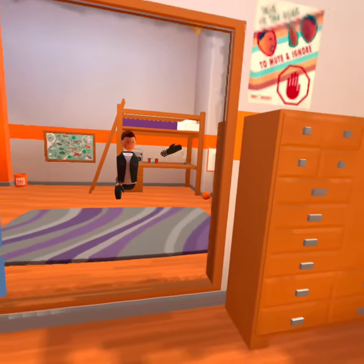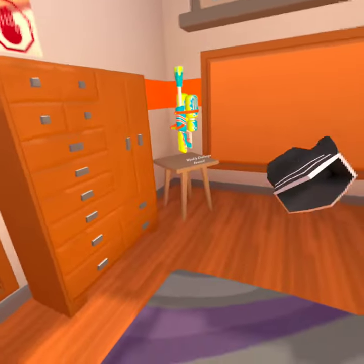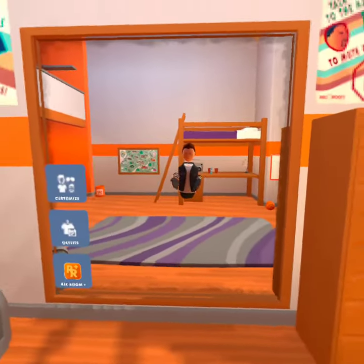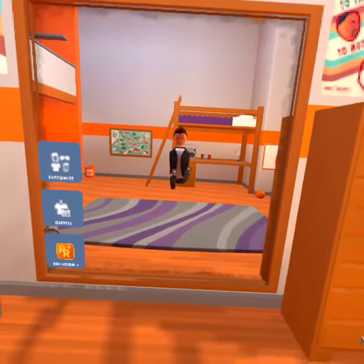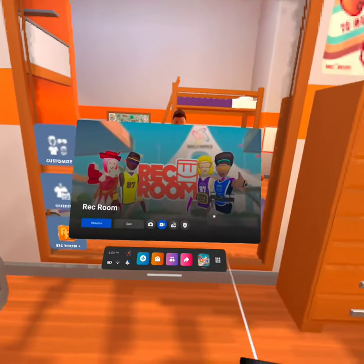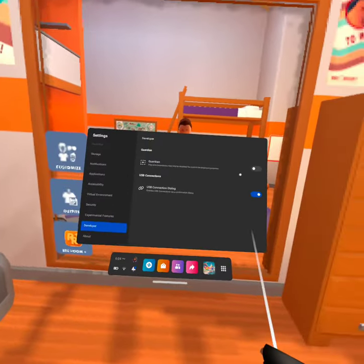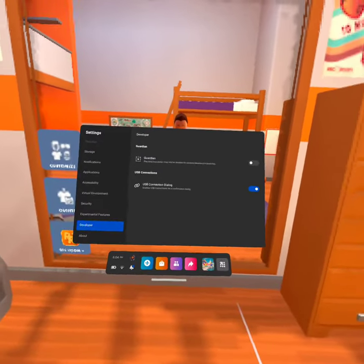My boundary is right here but I cannot see anything, so I can walk beyond my boundary — I don't really want to because I can't see anything. But yeah, that's basically all it is. Just remember to go to Settings, then Developer, and you'll see it. That's pretty much it.